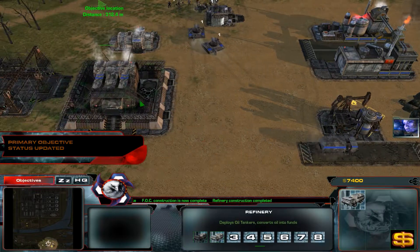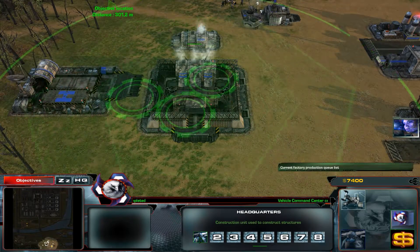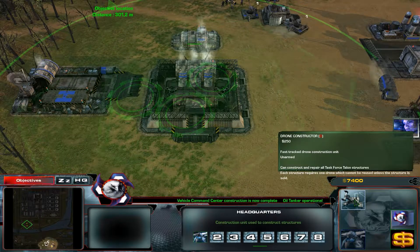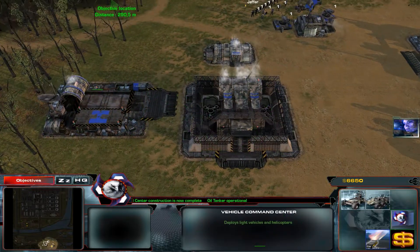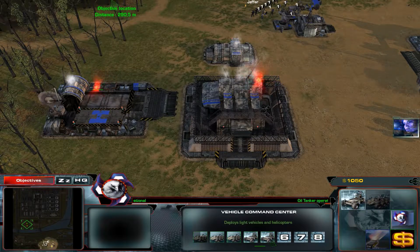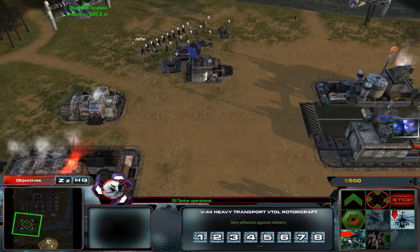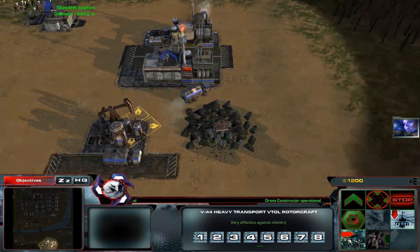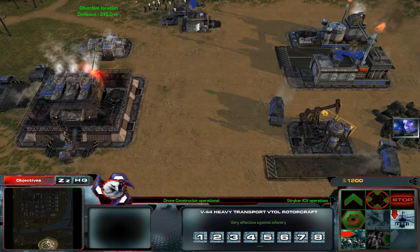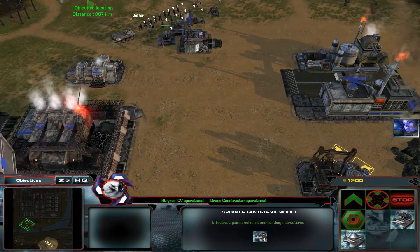Let's build a couple of these guys first of all. What are you doing? I think that's shield technology — not bad. Build me some more of that. Build me a couple of strikers, and maybe some more of that. Actually, let's upgrade our already existing buggies. You're just a transport, right? Okay. Do we have barracks by any chance? I don't think so — oh, no, we do.